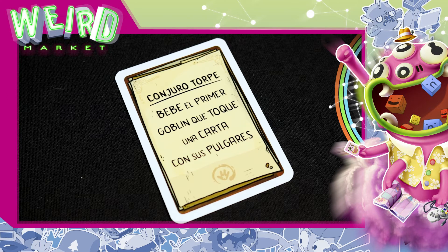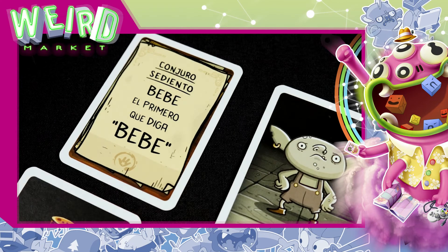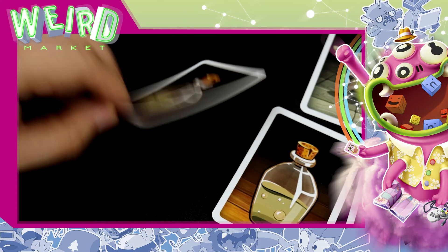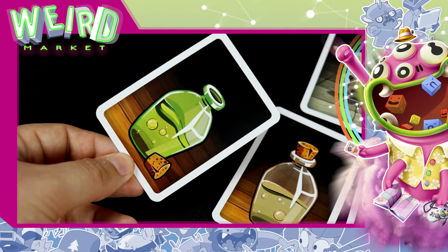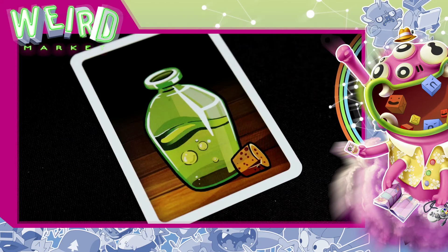Algunos ejemplos de conjuros son: bebe el primer goblin que toque una carta con los pulgares, o bebe el primer jugador que diga 'bebe'. Los conjuros se quedan siempre activos frente al jugador que sacó esa carta del mazo. Cuando un jugador bebe, coge una de las cartas de poción que tiene frente a él y la voltea. Si es una poción segura, no pasa nada — ese goblin se ha librado por esta vez.